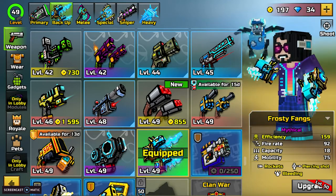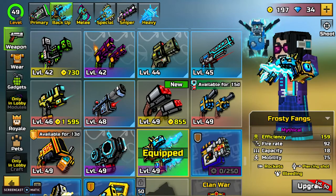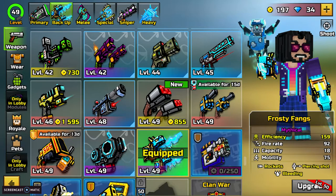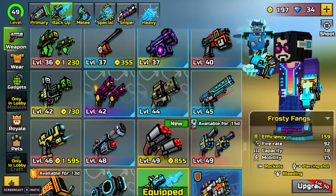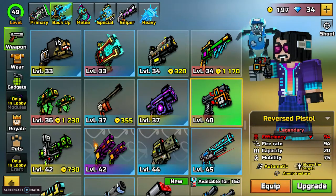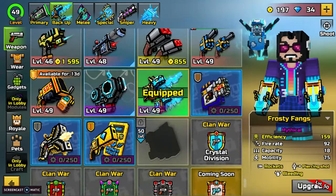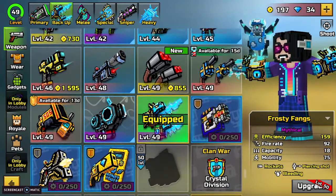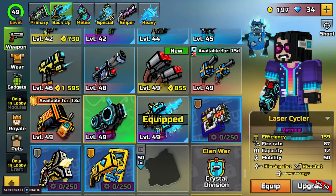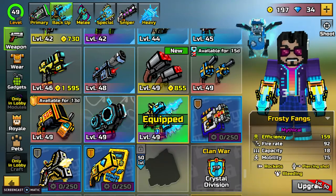I do like this combination a lot, especially the bleeding and piercing shot. It has a lot of capacity, but not very much compared to like the Mercenary, which is semi-automatic, and the Reverse Pistol, which I have, which is automatic. This weapon is a lot of fun to use. It has a pretty fast firing rate with 92, compared to like the Laser Cycler, which is also a fun weapon.